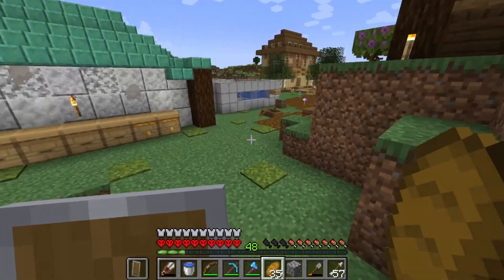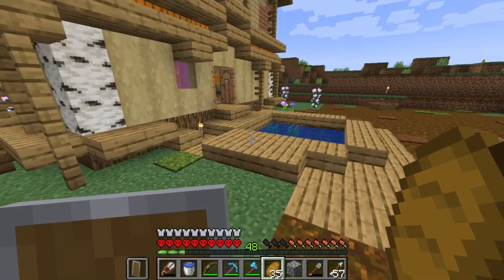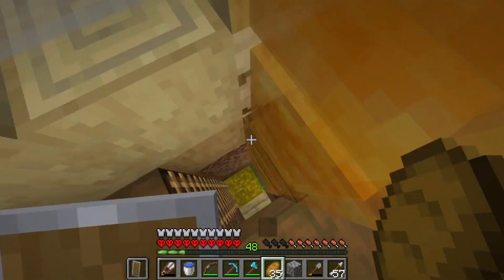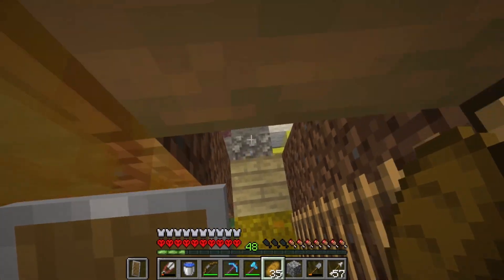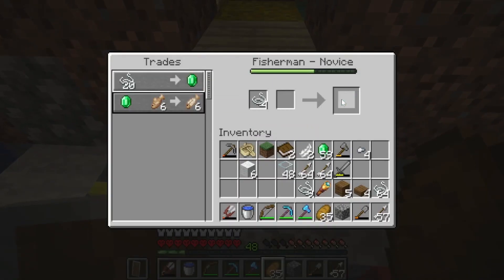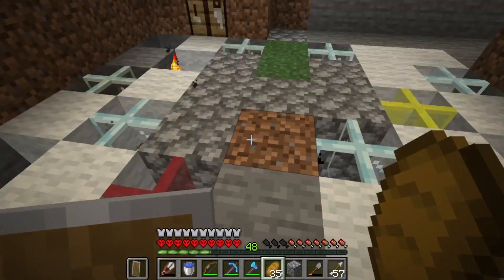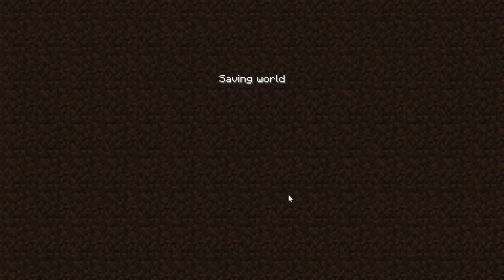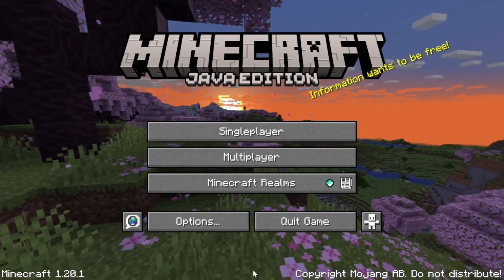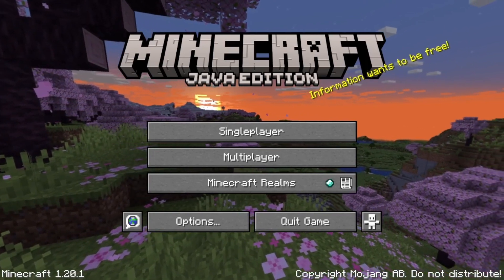Mama's here and my brother, so I really gotta finish this up. Just gonna lock that one villager in and then we're gonna sign off for the day. And that's that for this video. 'Information wants to be free' - that's awfully political of you, Minecraft. See you guys, have a great one!